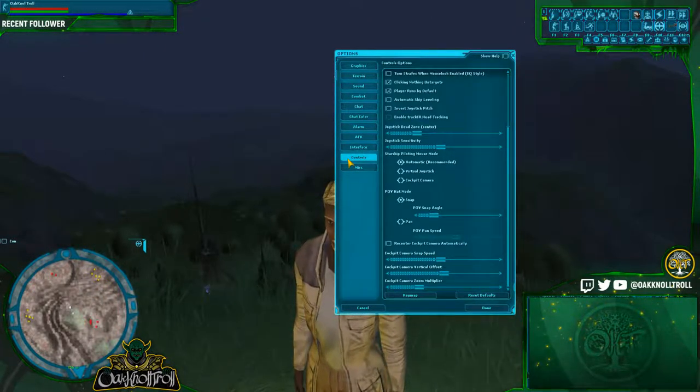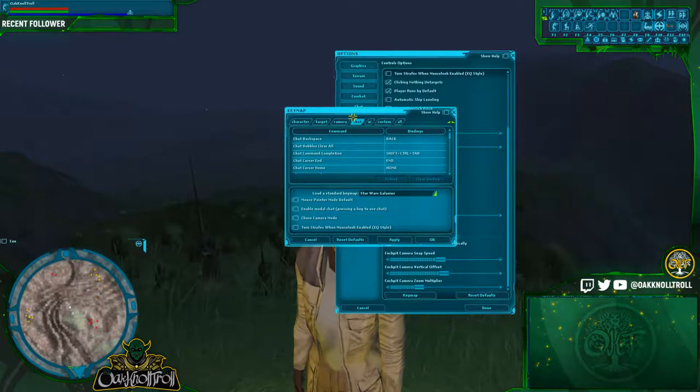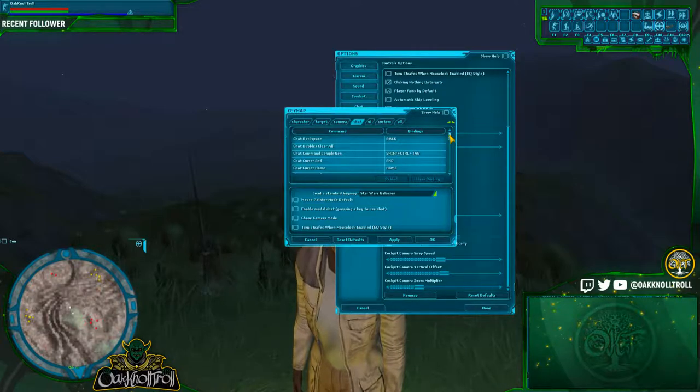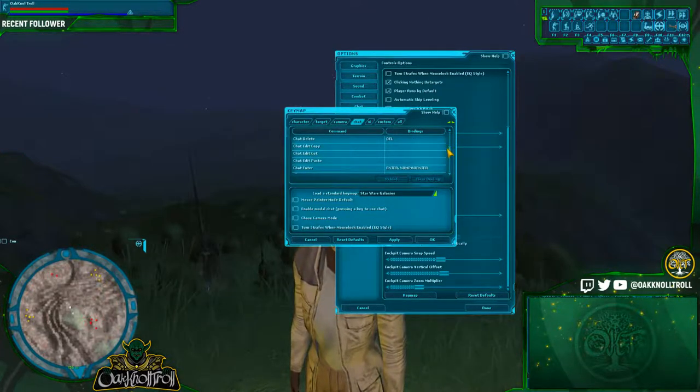Next we're going to go into Controls, then go to the Key Map, and click on the tab at the top labeled Chat. You're going to scroll down about halfway. This is where you have your copy, cut, and paste.